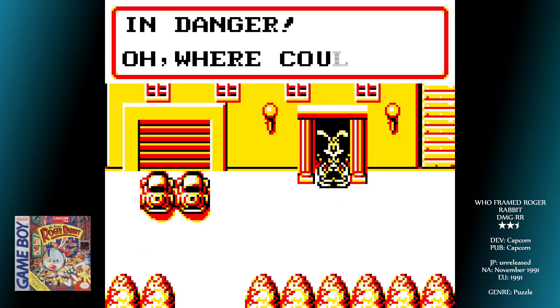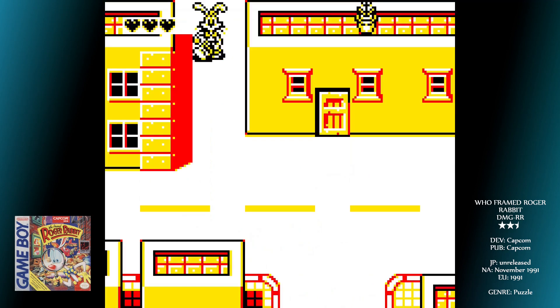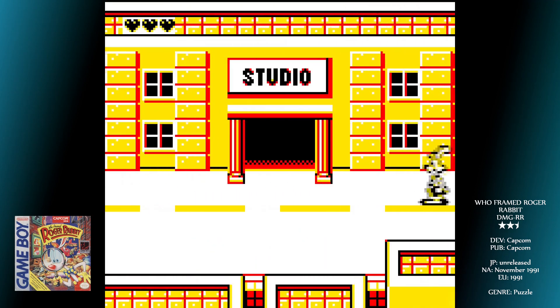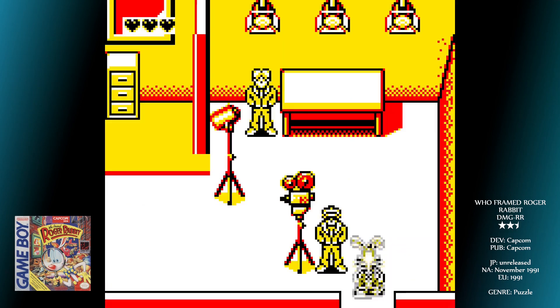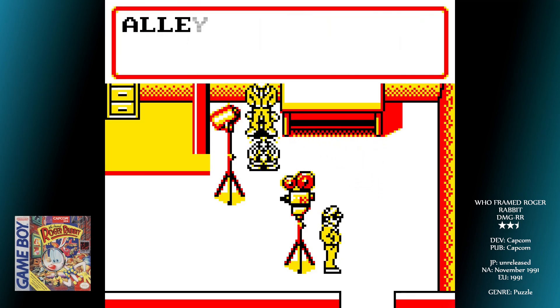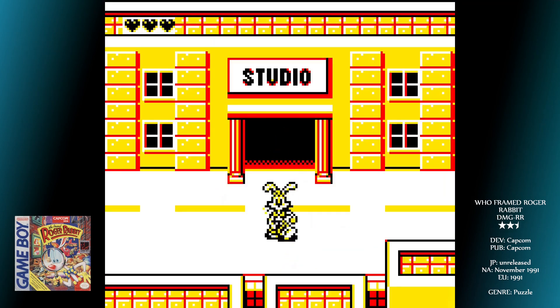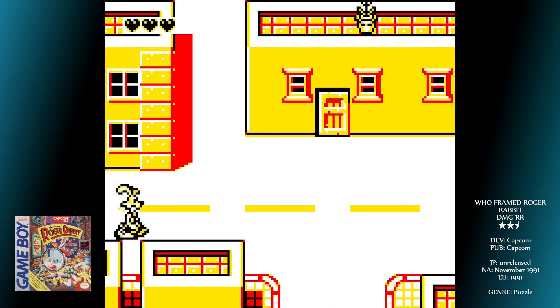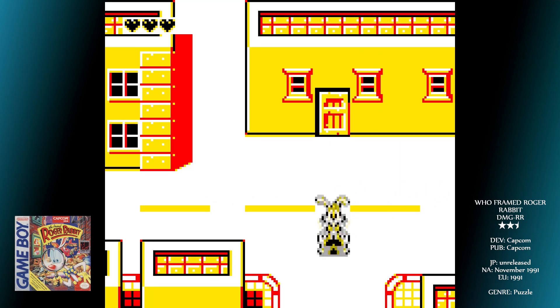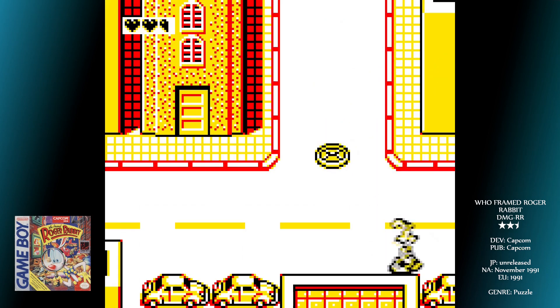You're wandering around LA and Toontown, following clues given to you by various NPCs, looking for the next building to go in or weapon to find. The weapons from the movie are all there — the extendable boxing glove thing, the toon gun, and so on. It does feel a little like you're aimlessly wandering around sometimes, but as with all games like this, when things seem a little cryptic, just try everything. Be wary that you have a health meter: three hearts replenishable by finding carrots. Lose all your health and you'll have to start again from the beginning of whatever scene you were on.